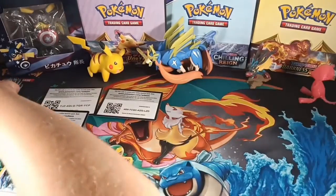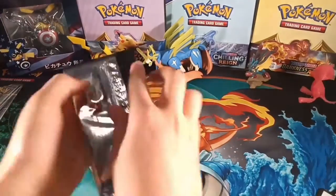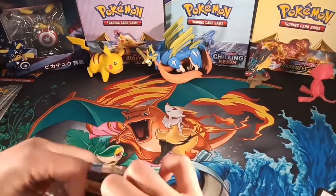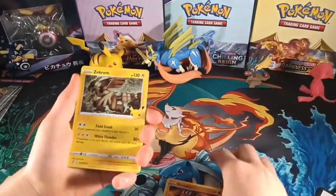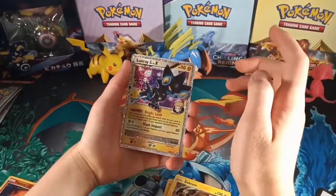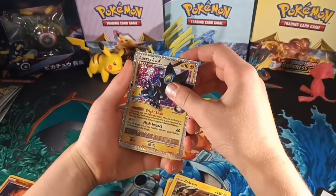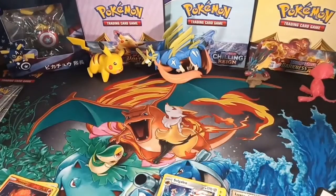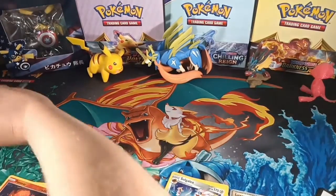So now we'll get into Celebrations. We'll move these here, move the code cards away, and let's go. Groudon, Zekrom, Luxray Level X — so that is our second one. If you watched the Celebrations Deluxe Pin Collection, we got one there as well. And then we have Sliggoo, so we needed that one. Let's get into the next one.